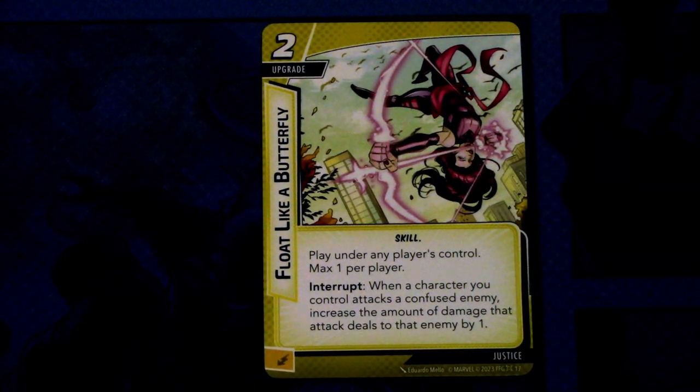Then we have Float Like a Butterfly — three copies of this. Float Like a Butterfly is a two cost upgrade. Play under any player's control. When a character you control attacks a confused enemy, increase the amount of damage that attack deals to that enemy by one. And this can be committed as an energy resource.